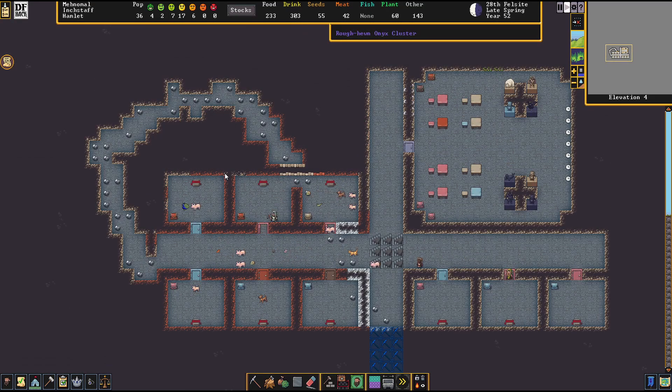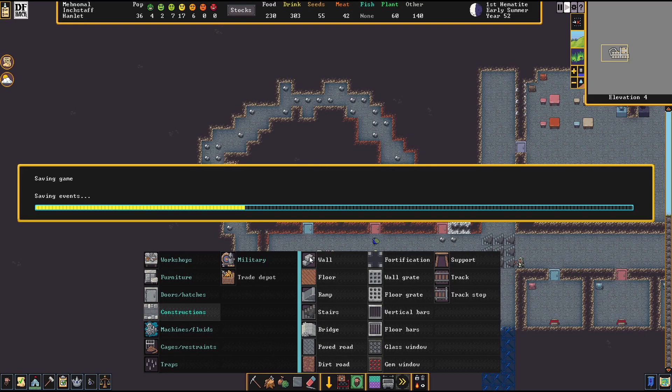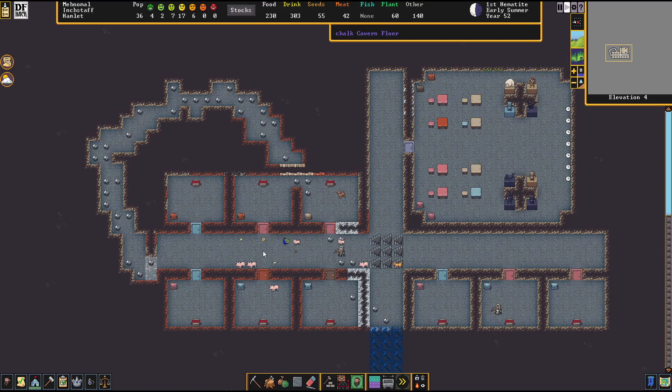We're getting some of the smoothing done here and this finished, which is good. Let me get that wall because - I'll save real quick - and then I'm gonna have to carve out some more bedrooms pretty soon because we're pretty much at our limit. That's how quickly it happens.